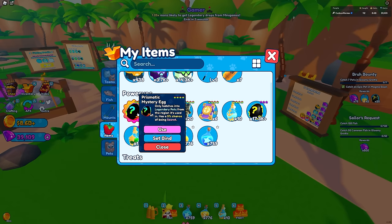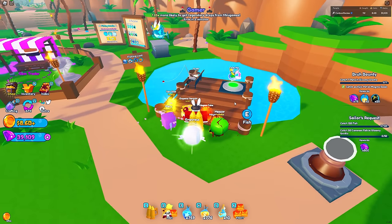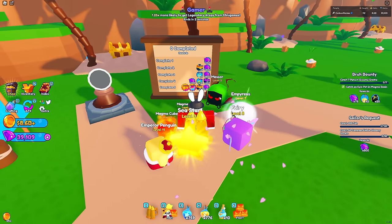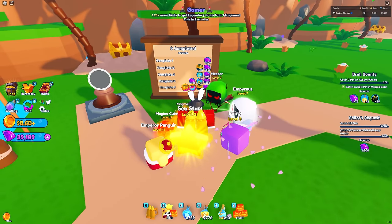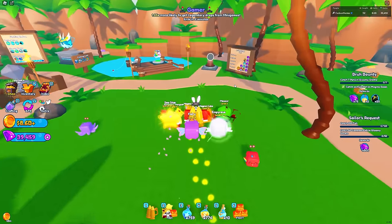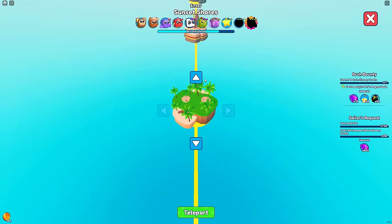There's my prismatic mystery egg - it only hatches into legendary pets from the region it's used in and has a five percent chance of being a secret. I've now finished all of the old sailor's quests, and there's a leaderboard here where every quest I complete for him rewards me with some cool stuff. Let's go to the last area and open this prismatic egg - I'm kind of excited.